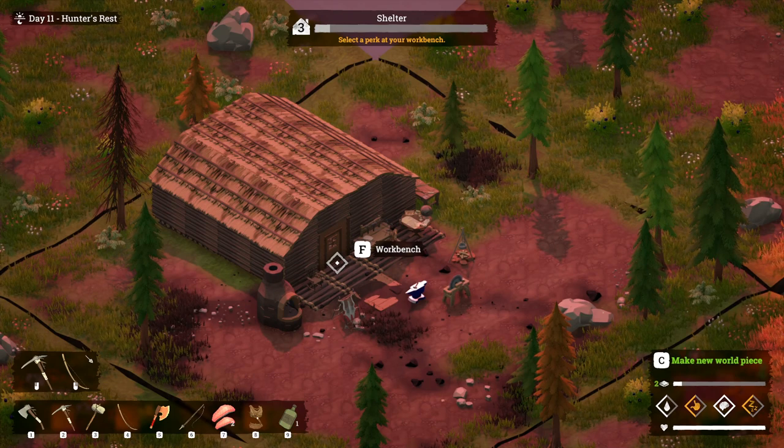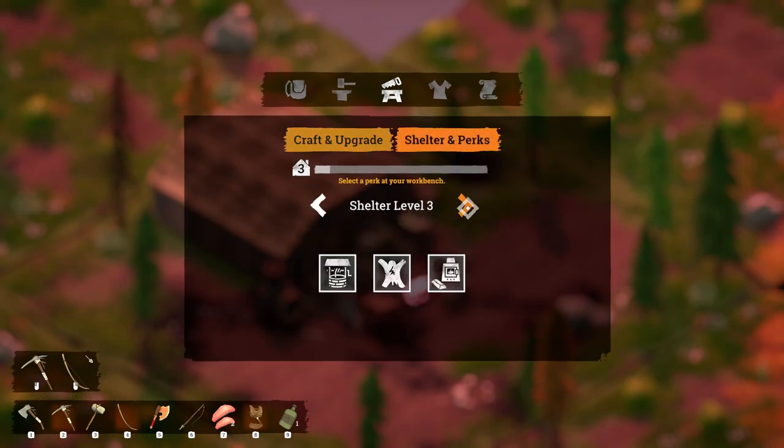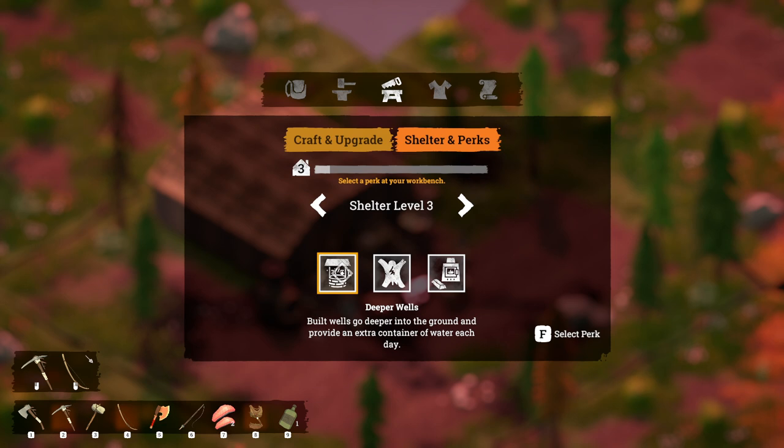I've got the new door — I can craft a plank door and place it on my base. Now I'm a level three shelter. If I go back to my shelter perks I can now choose from a deeper well, improved leather working, or tin refinement.